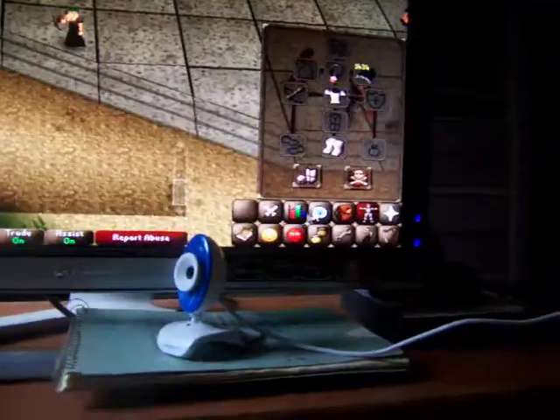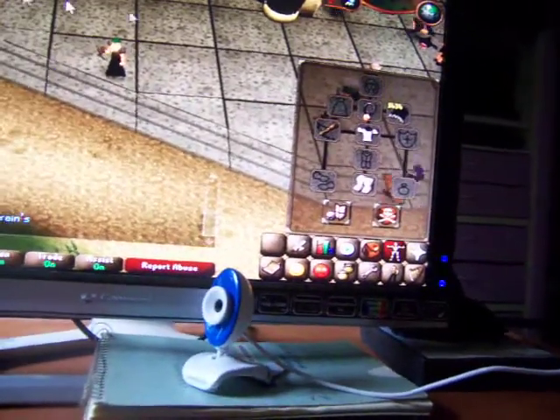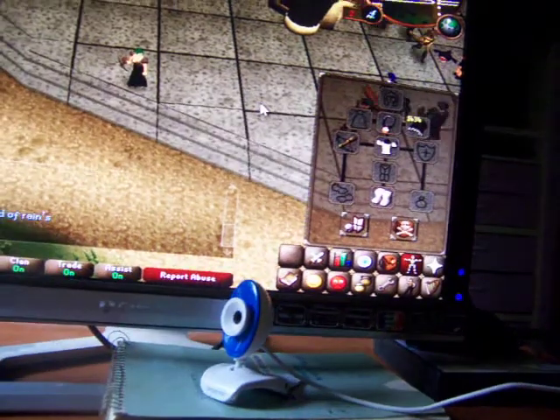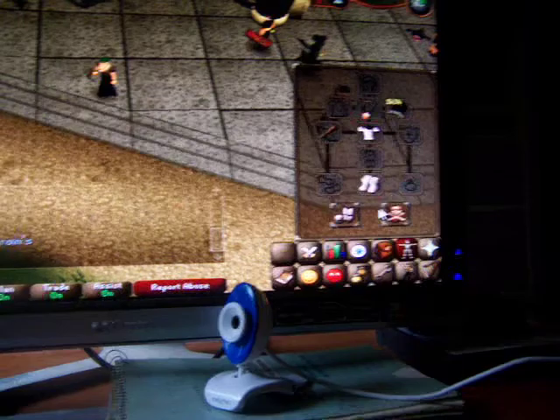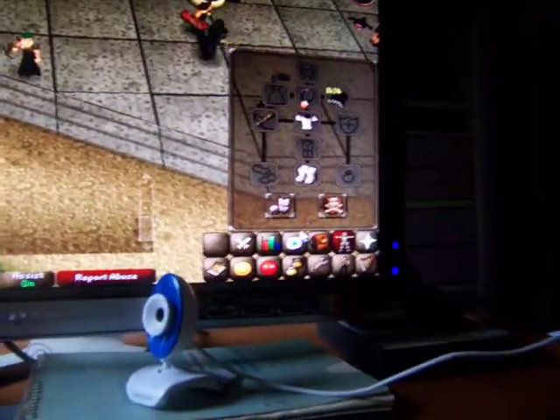Over here, all your stuff is down here. If you're on full screen, you have to be a member to get high definition, and you have to be running high definition to get full screen. Then your stuff will be down here — inventory and all that.